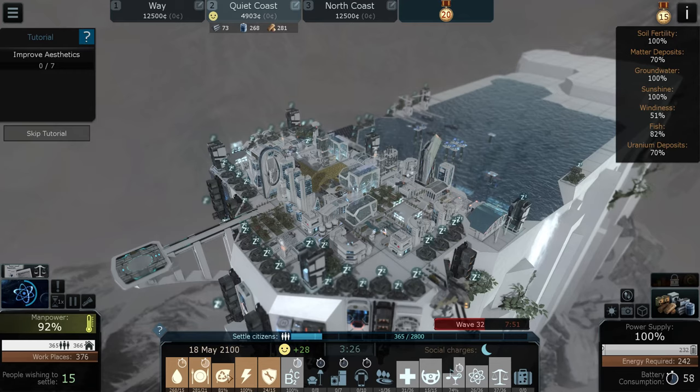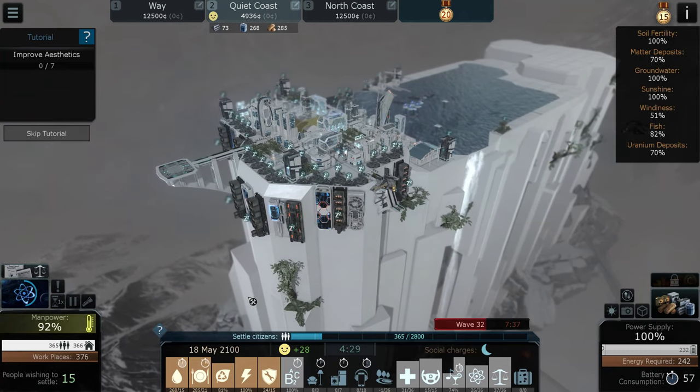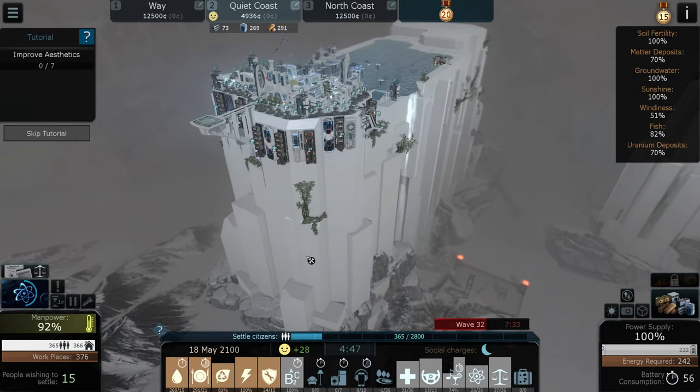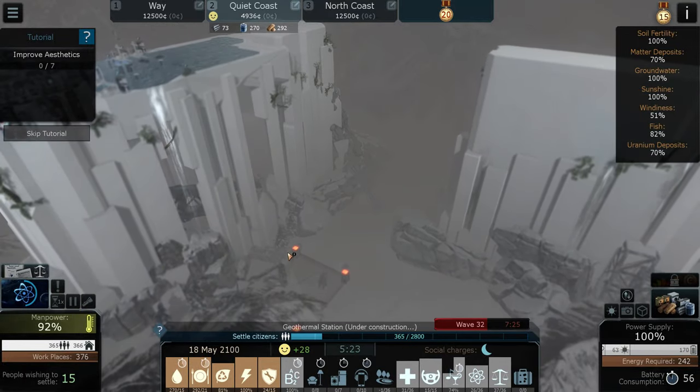This is a city builder with a twist. As well as managing your economy - all your resources down here - you've got these needs which I still haven't worked on yet, and it says wave 32, so it also has a tower defense aspect. Eventually - I won't throw too many spoilers in - but we do leave this planet and go somewhere else.